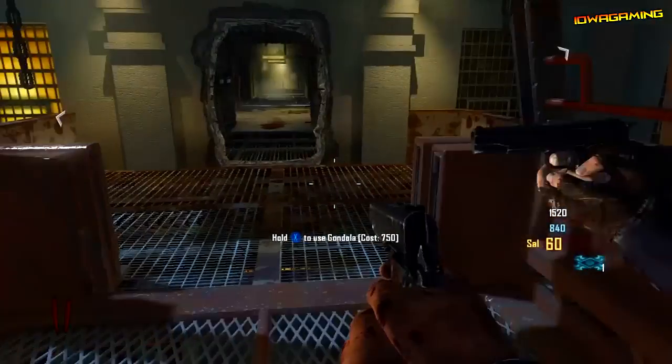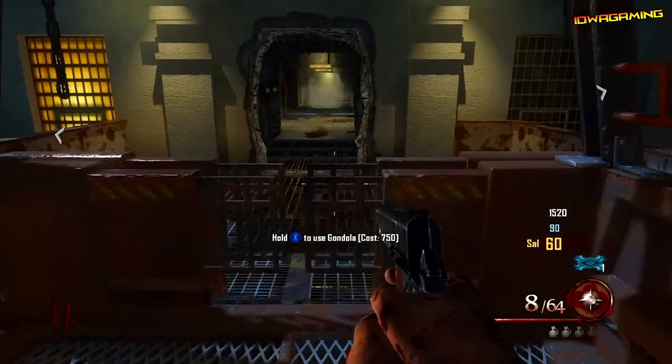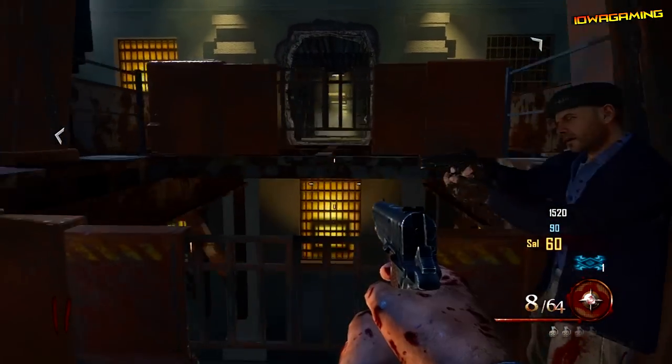Hey everybody, my name is Ryan and today in this video I'll be showing you a cool Mob of the Dead glitch from Black Ops 2 Zombies which will allow you to be on top of a zombie spawn barrier.